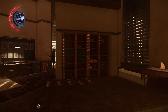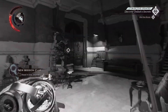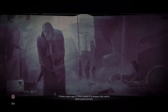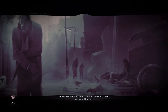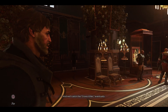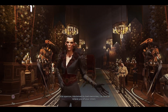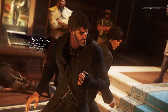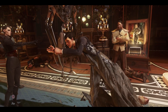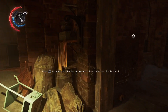However, when it comes to Dishonored 2, Arkane really let the creativity loose with levels like the Clockwork Mansion, and the topic of this comparison, A Crack in the Slab. Dishonored 2 takes place 15 years after the events of Dishonored, and following the death of her mother Lady Jessamine, Empress Emily Coldwyn reigns over the city of Dunwall with Corvo Attano, the protagonist of the first game, at her side. However, Emily's Aunt Delilah arrives to claim the throne for herself. Players are given the choice of which character to play as, either Corvo from the first game or Lady Emily herself. Regardless of the choice, Delilah turns the character not selected to stone as you flee from Dunwall Tower.